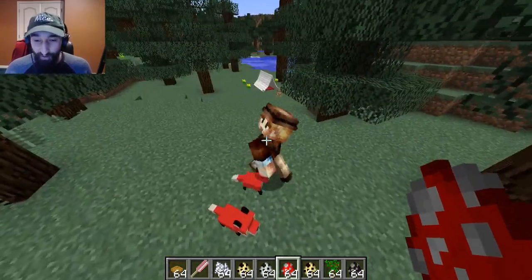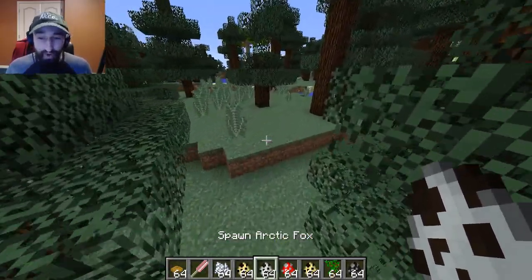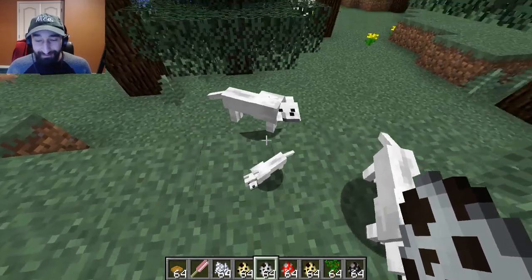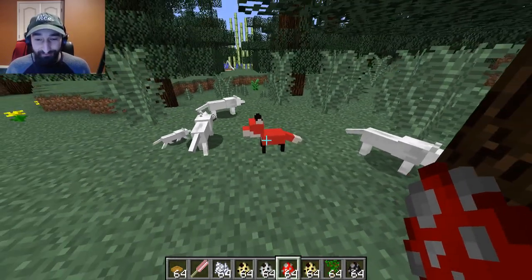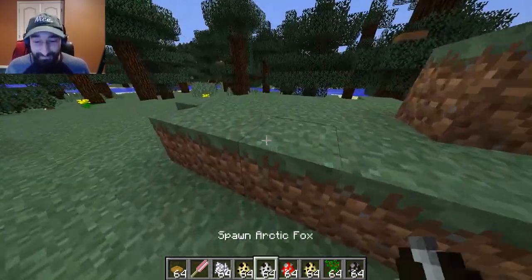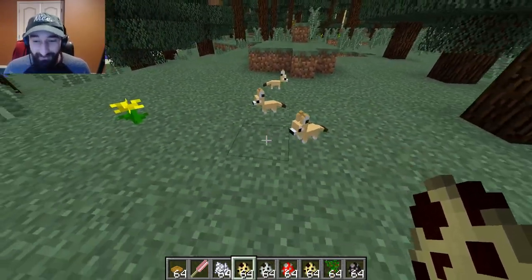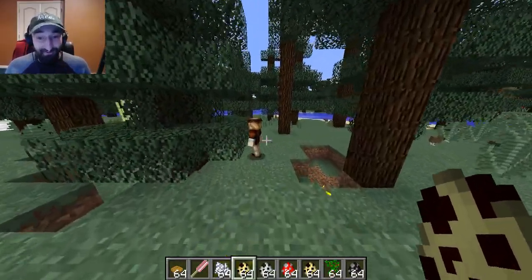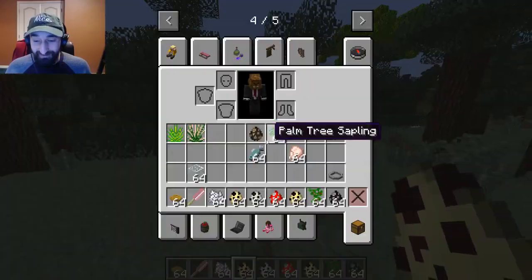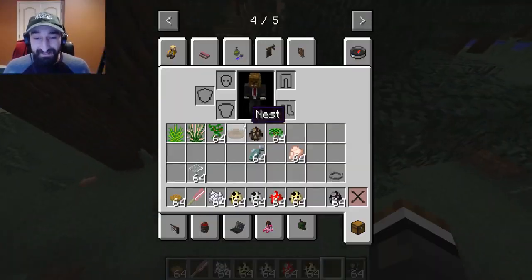You have regular red foxes, arctic foxes — which are personally some of my favorites, they look so cute — and you can make little baby arctic foxes too. The baby fox even follows the arctic fox mom and dad, which is adorable. Then there are also fennec foxes, which are mega cute but don't have baby variants since they're already so tiny. Unfortunately a camper NPC ran up and killed one for no reason, which was really sad to see.